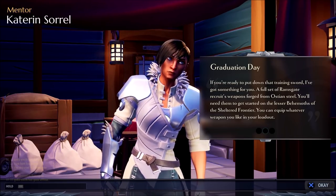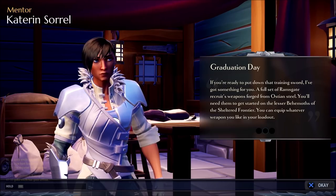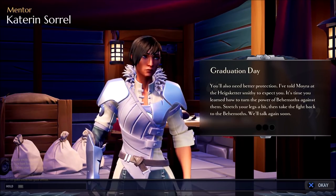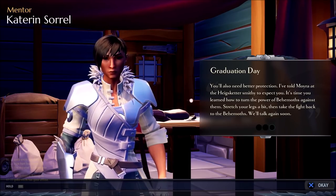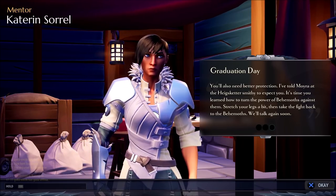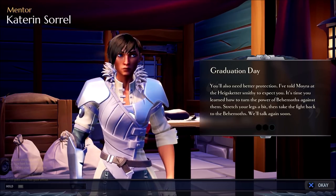Katarin continues: 'A full set of Ramsgate recruits weapons, forged from Ostian steel. You'll need them to get started on the lesser behemoths of the sheltered frontier. You can equip whatever weapon you like in your loadout. You'll also need better protection — I've told Moira at the smithy to expect you. It's time you learned how to turn the power of behemoths against them. Stretch your legs a bit, then take the fight back to the behemoths. We'll talk again soon.'